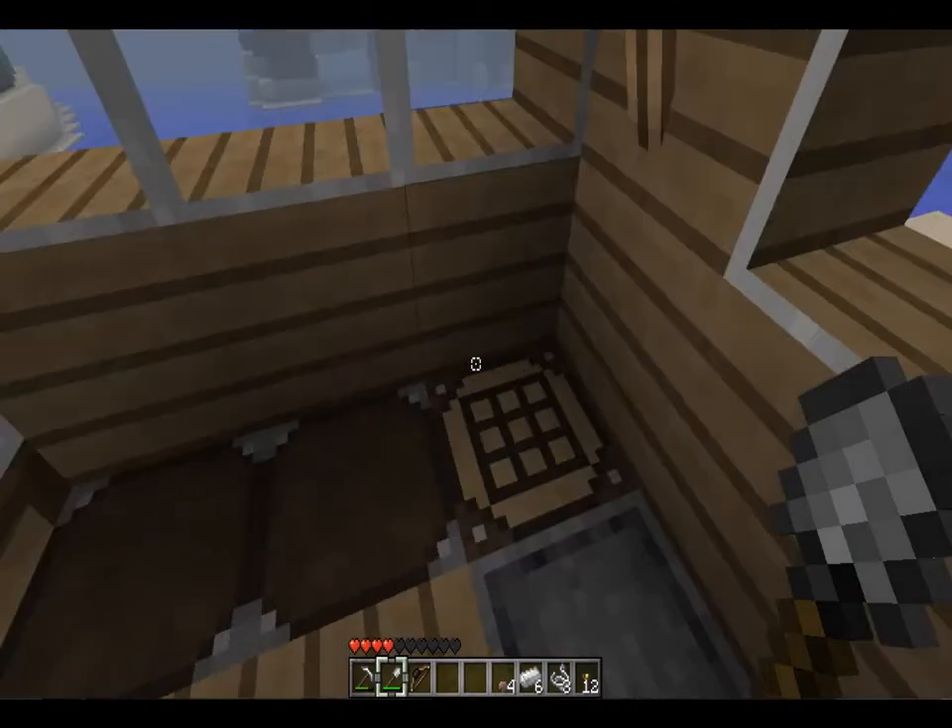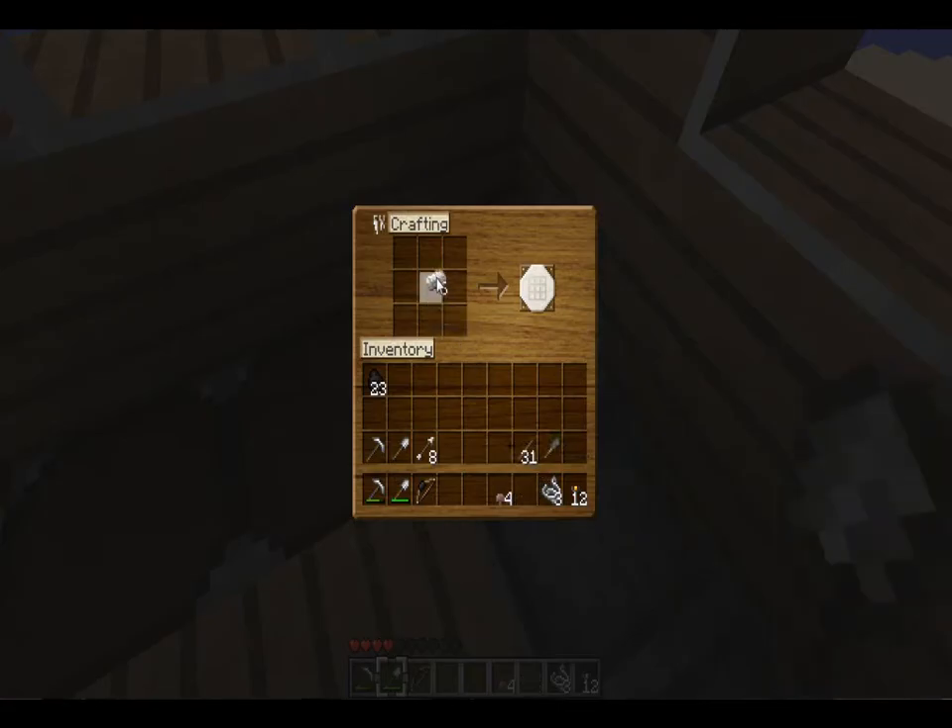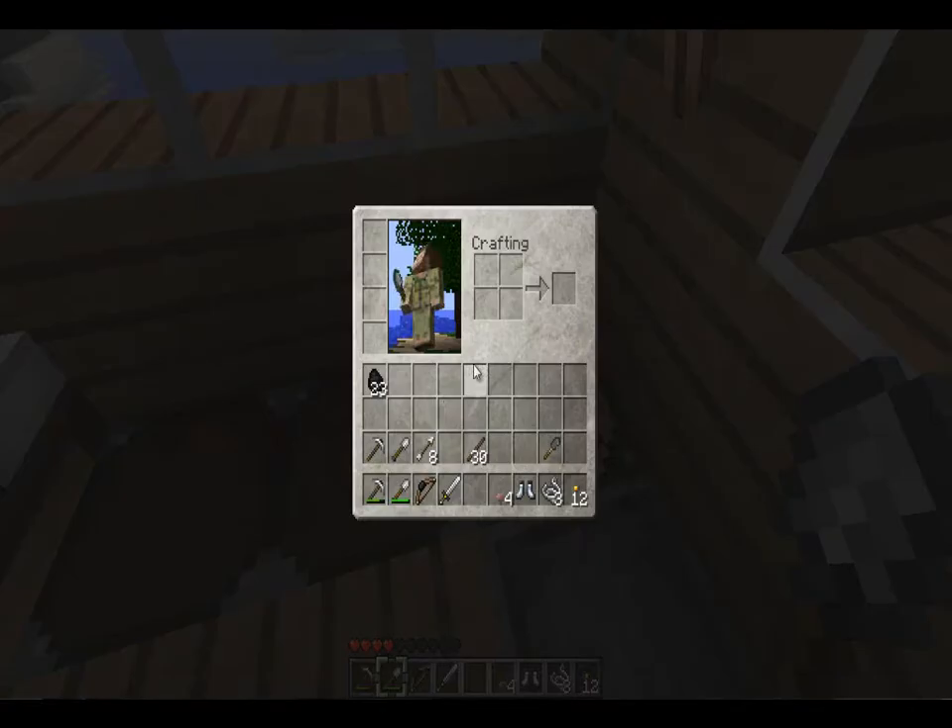We've got six iron — make a sword. I think I'm going to make a helmet as well. Oh, I don't have enough, goddammit. Do I have enough for shoes? I think I'm going to make shoes — yep, iron boots. I'll make iron boots just to give me a little bit of protection.